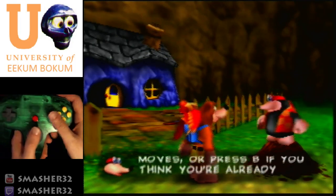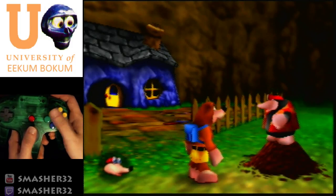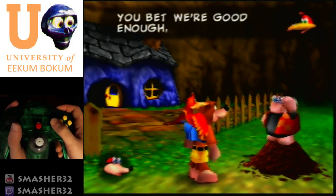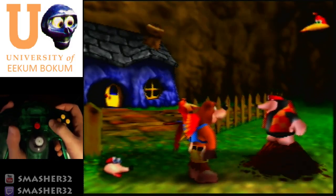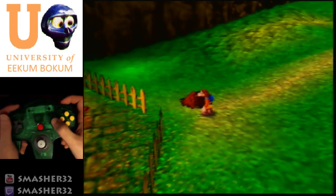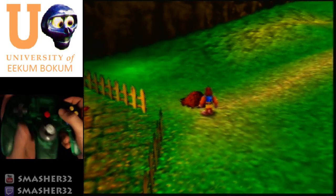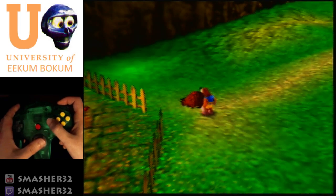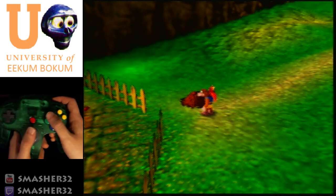Hit B here to make sure you have all the moves, then cancel text. There are two ways to cancel text — I hold the controller like this, but I've also held it this other way. This grip is easier but you might want different access to the control stick, so you might hold it differently. I'll go into more situational details later.